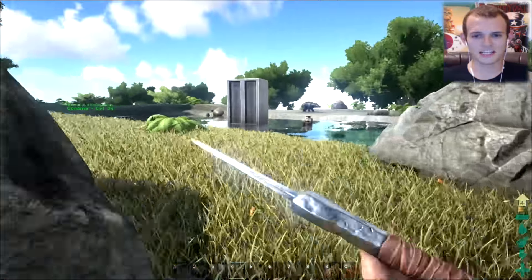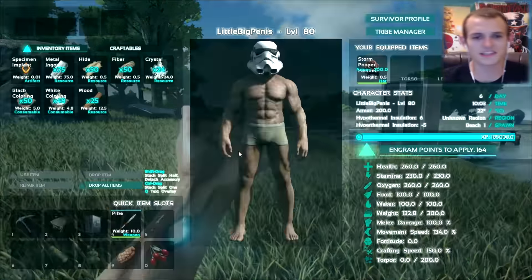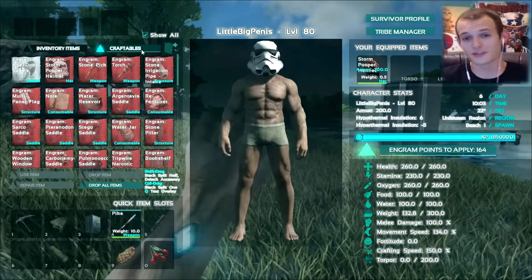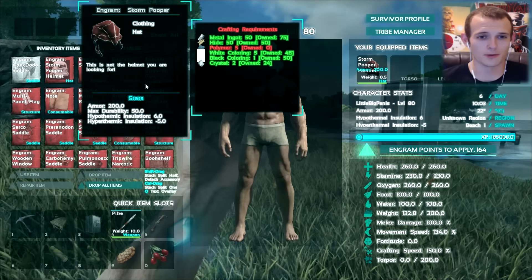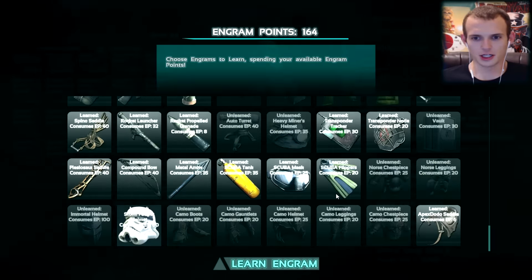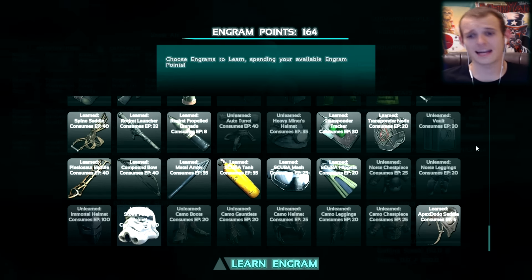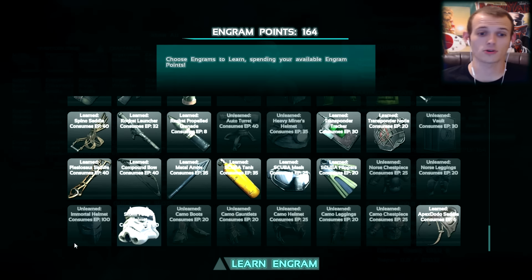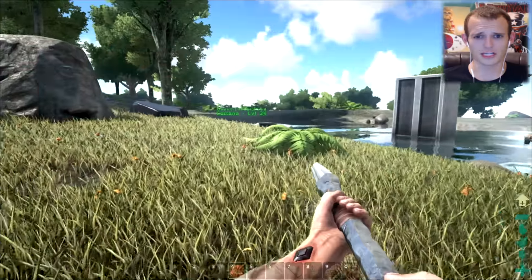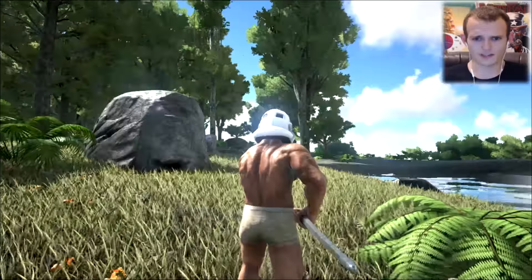For those of you who haven't seen the additional armor mod — this is not what the mod review is about, I'm just wearing it because I think we should always wear stormtrooper helmets, or stormpooper helmets. This is what it includes: the Norse chestplate, Norse leggings, Immortal helmet, stormtrooper head, camo boots, gauntlet, helmet, leggings, and chestpiece. Generally some badass armor. The Norse stuff is cool, the Immortal's helmet is awesome, but the stormtrooper helmet just cannot be defeated. The fact that I'm in my underwear just makes it so much better.